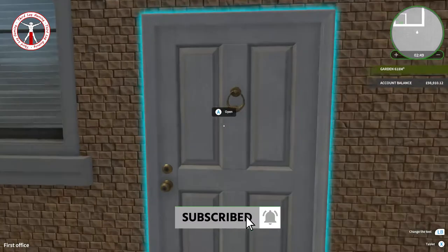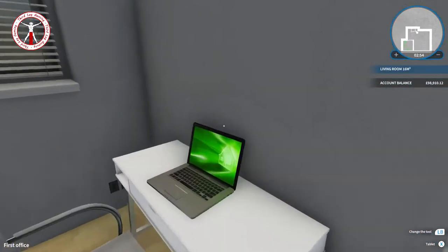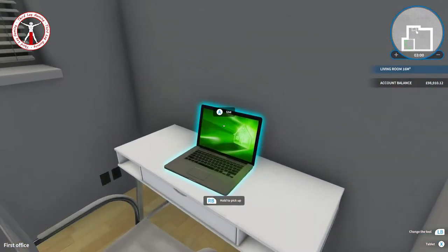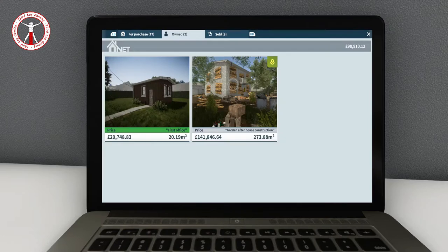So we're in my first little office. I have played this game a little bit before this video just to get the hang of it and build up some money so we can get a nice place. This is my nice office that I've done out. I quite like it. Over at the laptop browser, I've got just under $99,000, and I recently bought a property called 'Garden After House Construction' — that's the one we're going to upgrade.